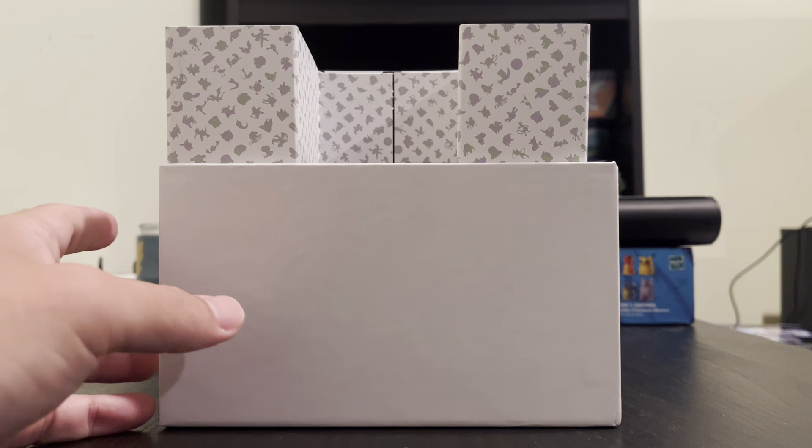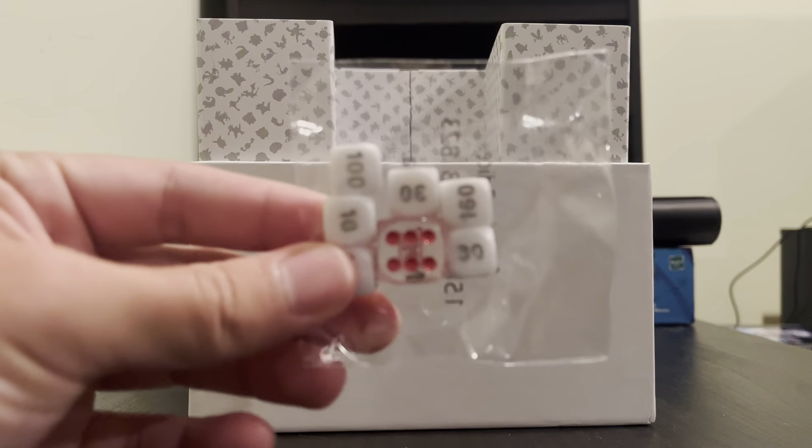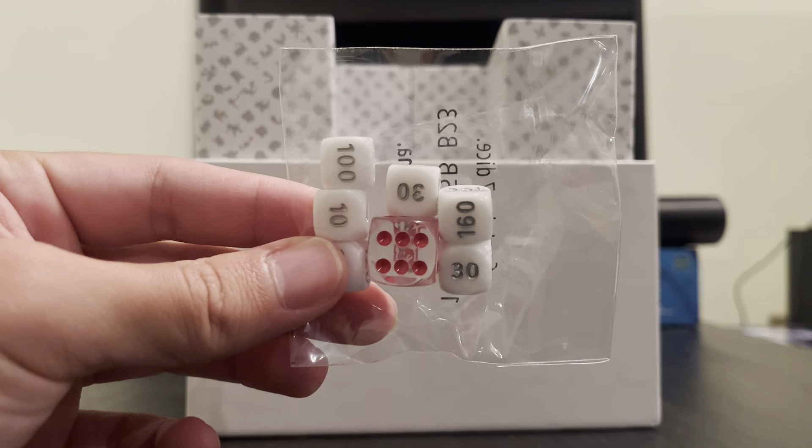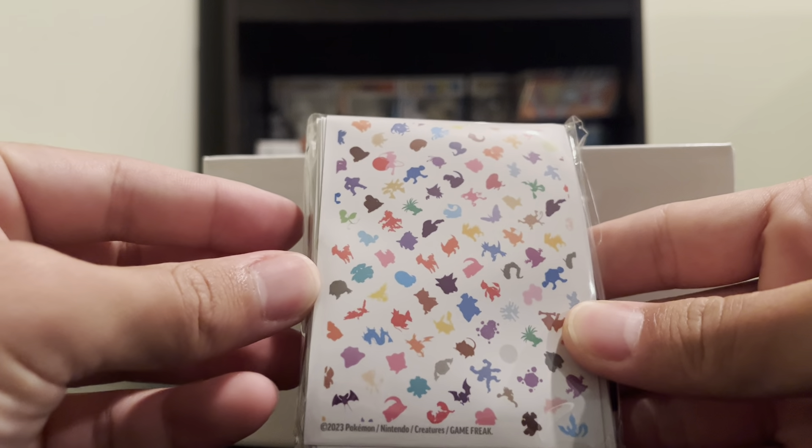Hello everyone, welcome to a new unboxing! Today we finally have the Scarlet and Violet 151 ETB. I love how Snorlax is on the front, and I love the alternative art promo card you get. Hopefully we get some good cards out of it. I wish there was something more for Snorlax since he's the main person on the cover.